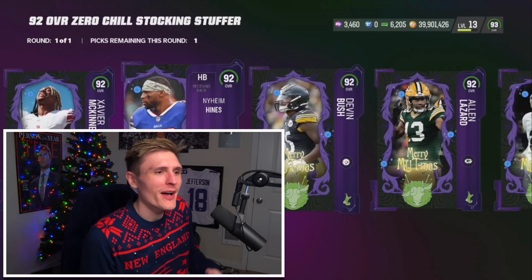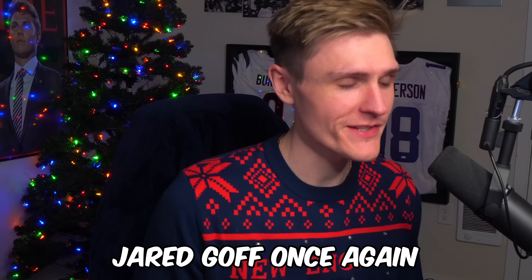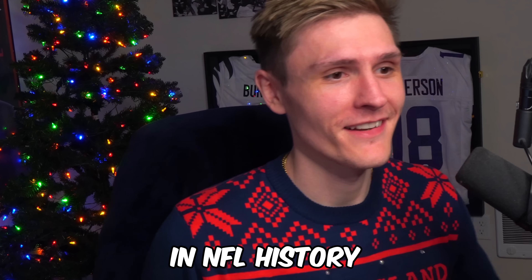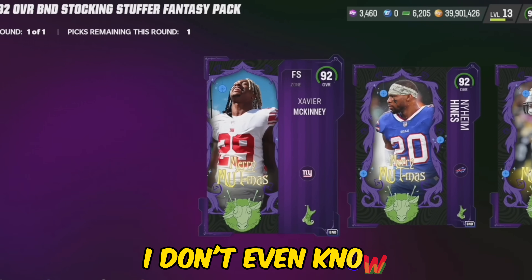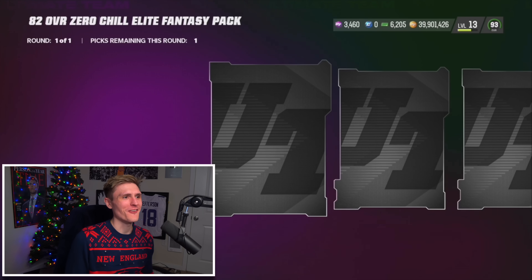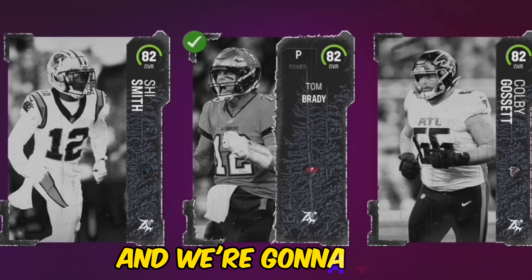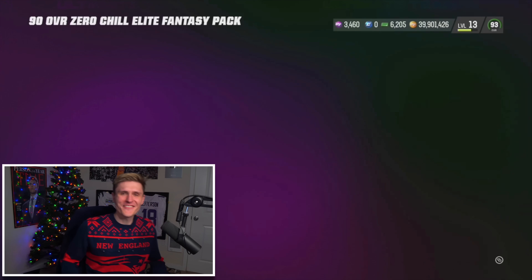92 overall Zero Chill stocking stuffer — let's go. Jared Goff, once again one of the quarterbacks of all time. Another BND stocking stuffer pack — we'll take Xavier McKinney. Next up the 82 overall Zero Chill fancy pack — we're gonna take Tom Brady as the punter because that is the most meme-worthy card in probably Madden history.